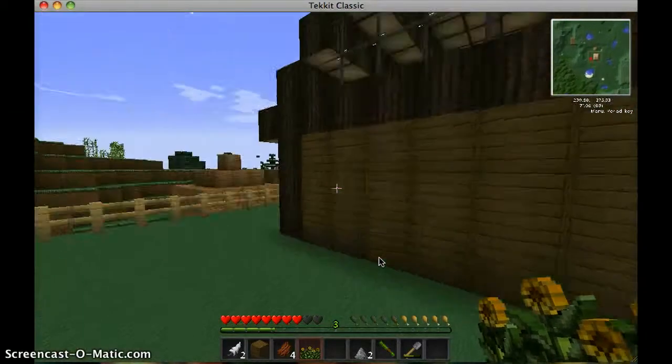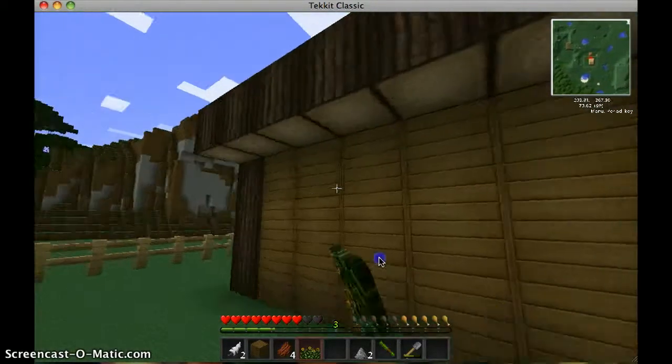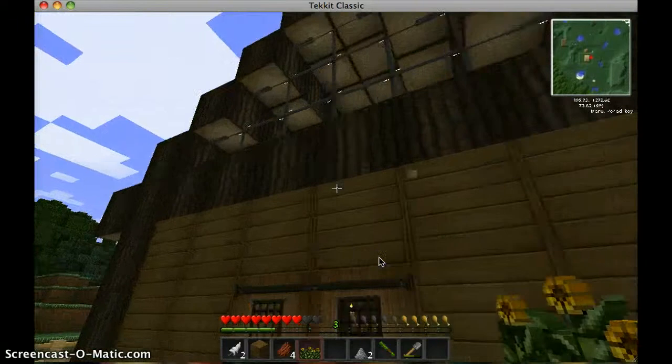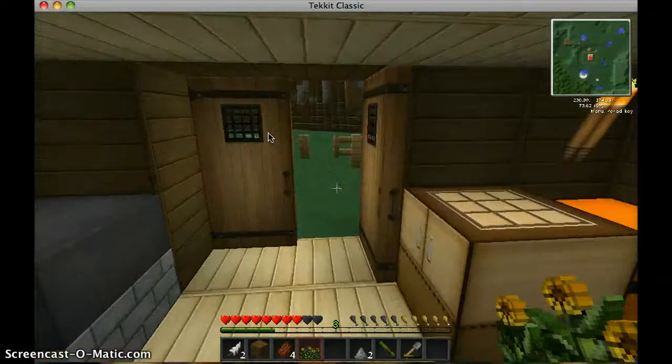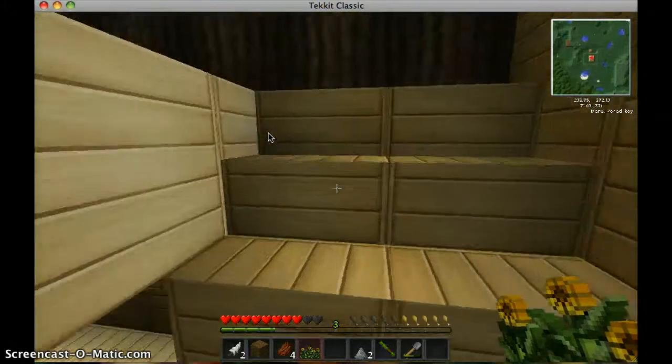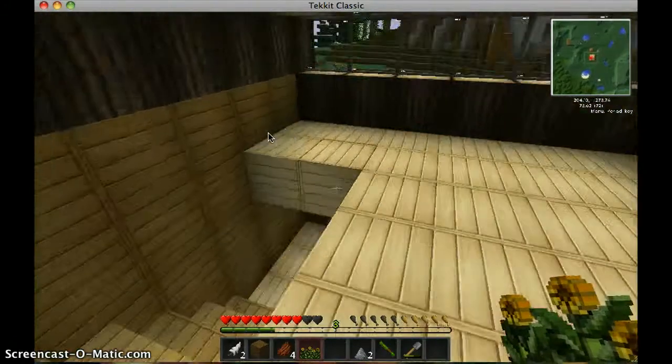So today — oh yeah, this is Michael. He made his own house. He has a copper chest filled with his stuff, a furnace, and an upstairs bedroom.